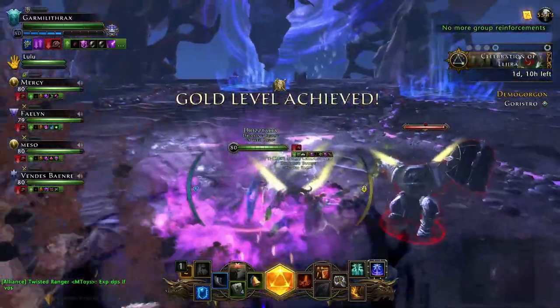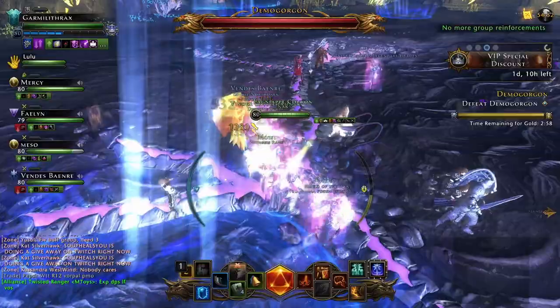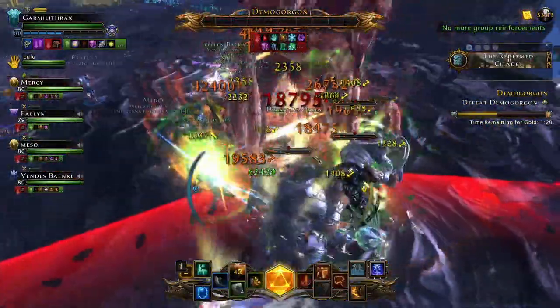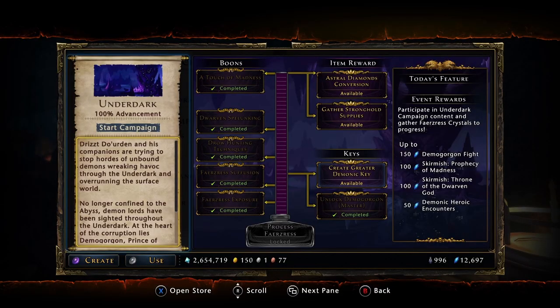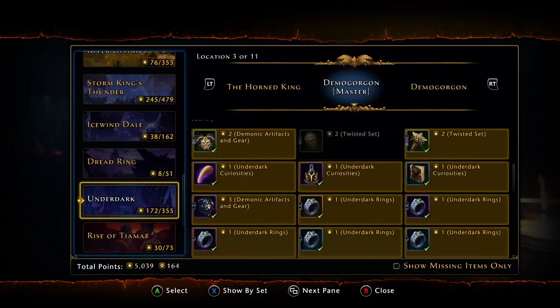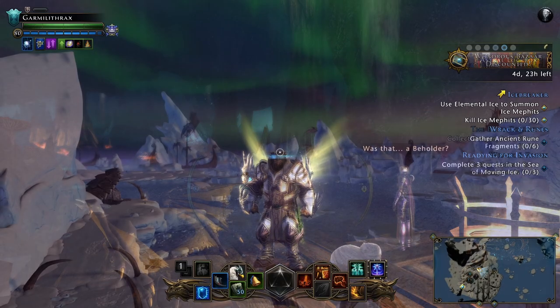The final phase just requires you to defeat Demogorgon as quickly as possible. Not much to this phase and most of the mechanics can be ignored, like rifts on the floor and summoned mobs. This trial has two chests at the end - only one requires a Greater Demonic Ichor, purchasable daily from the Underdark campaign page. Not many unique loot items are found in these chests aside from the Ohn'Ugeth item, which you will need for unlocking a boon point later on.